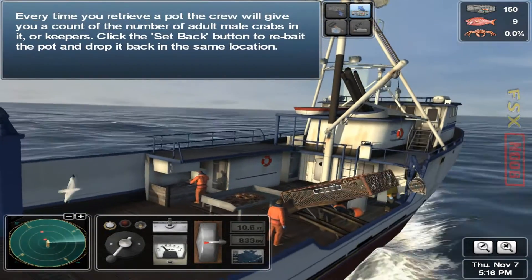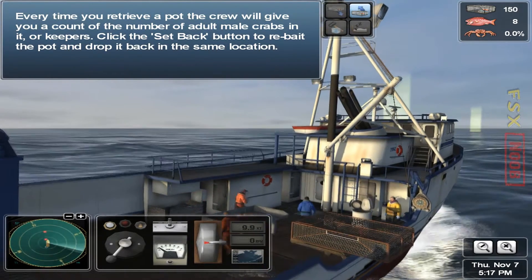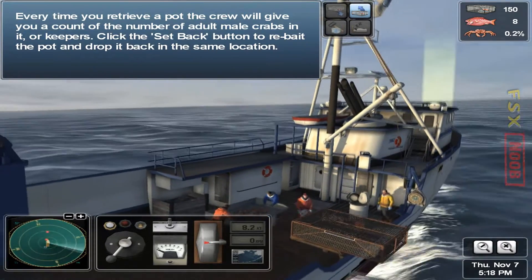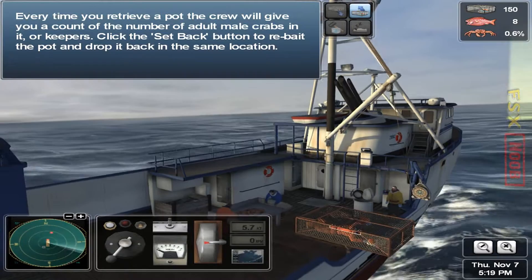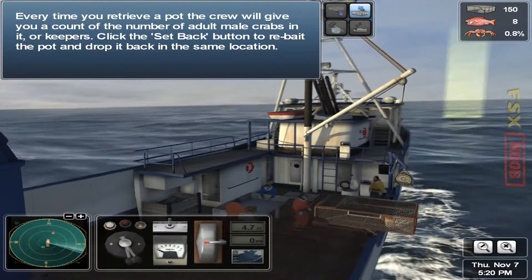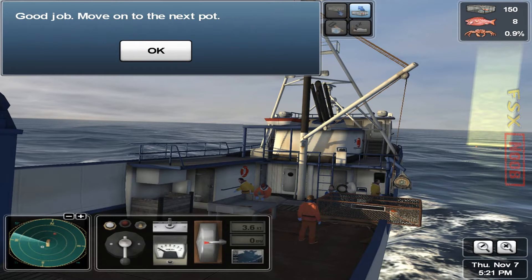Every time you retrieve a pot, the crew will give you a count of the number of adult male crabs in it, or keepers. Click the setback button to rebait the pot and drop it back in the same location. Good job. Move on to the next pot.